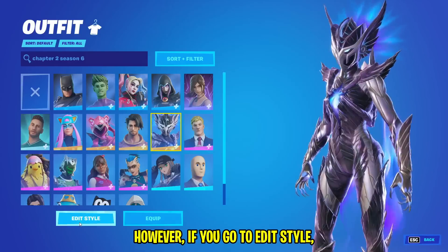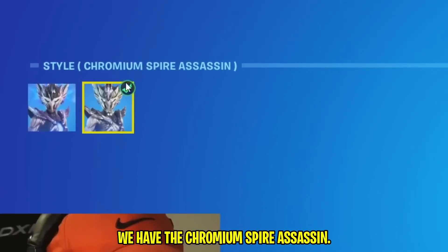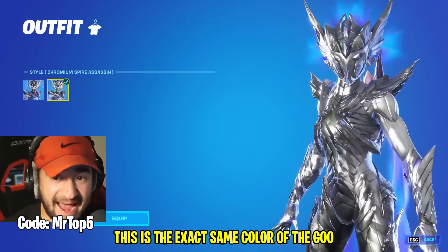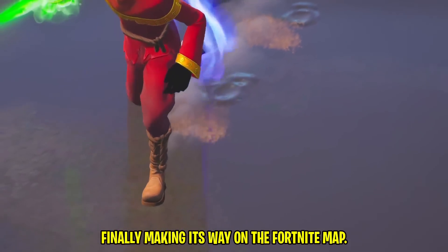However, if you go to Edit Style, we have the Default Style, and then we have the Chromium Spire Assassin. This is the exact same color of the goo — the goo finally making its way on the Fortnite map.